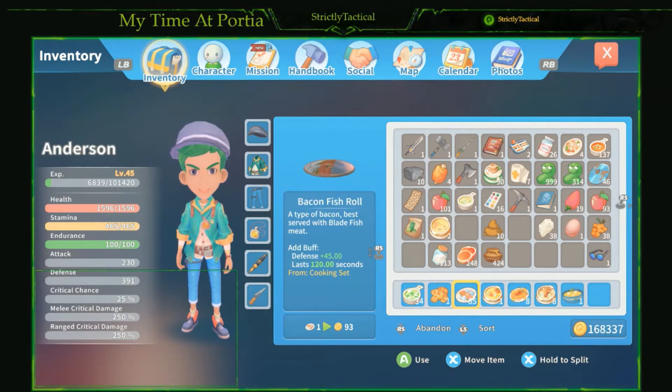Next we're gonna be looking at the bacon fish roll. This one is great because it gives you a plus 45 defense boost that lasts 120 seconds — great for dungeons or any fighting. You're gonna need a blade fish, a rock salt, a palm jujube, and a random meat of your choice. I like to use normal meat because it's the cheapest.